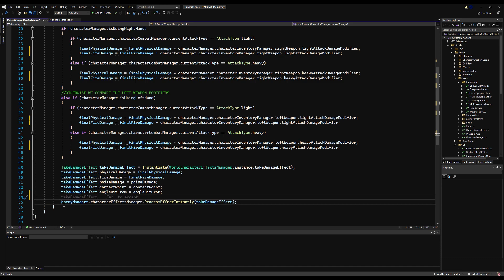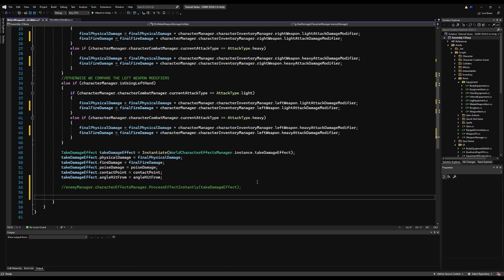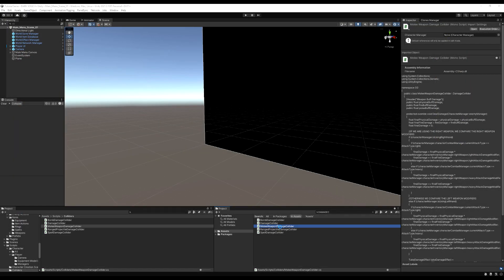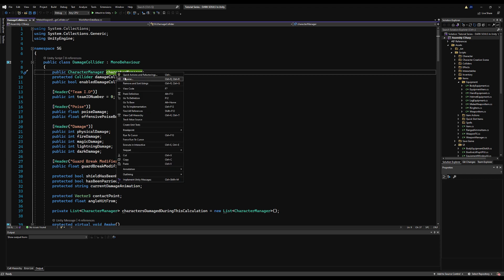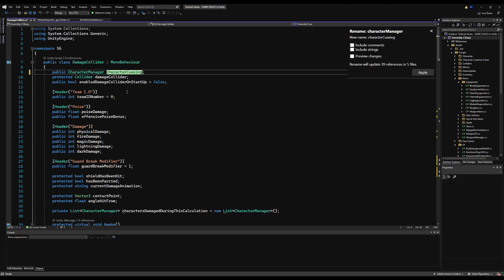Right below here at the bottom where we actually create our take damage effect, we're going to comment out the code where we make the character process the effect. Instead, we're going to say: if the character causing damage is the owner. We don't have a variable for that, so let's go make sure we have it — it's called character manager on the damage collider base class. Let's rename this to character causing damage.